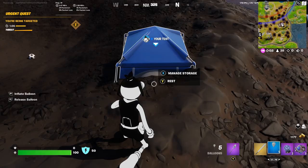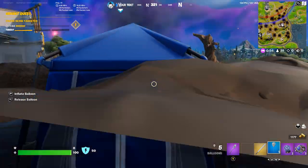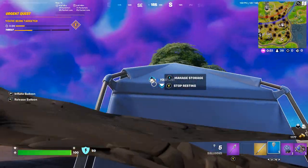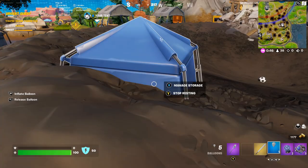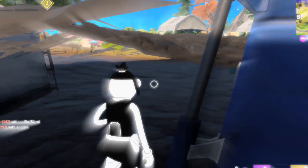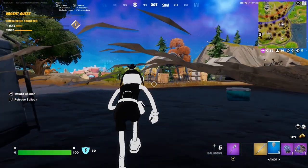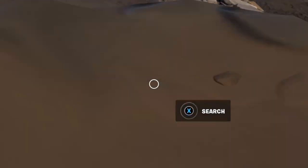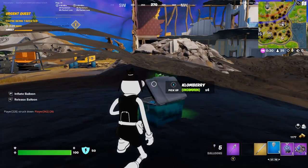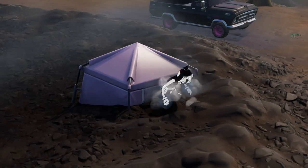Oh my gosh, I just saw it there for a second. The menu showed up. We're going to click rest, and then are we underneath the map? I can't tell. Somebody's running by — they definitely don't see us. What happens if we stop resting? I'm underneath this like gravel here. There's a chest under here as well — well, an ice chest. What in the world? Did we just discover a glitch? I didn't actually expect that to work. That's hilarious.